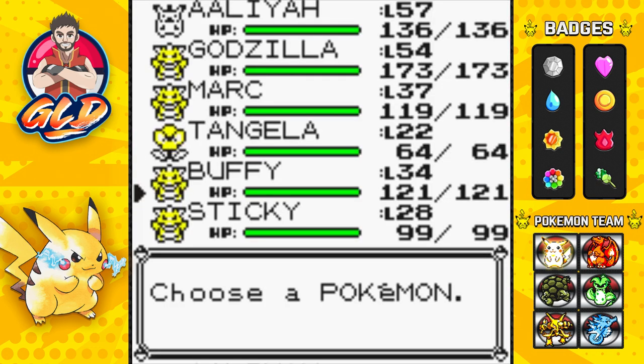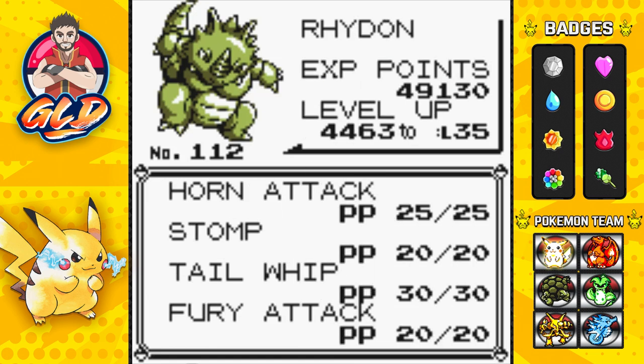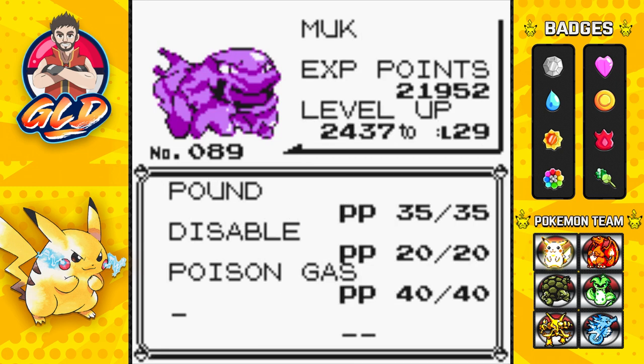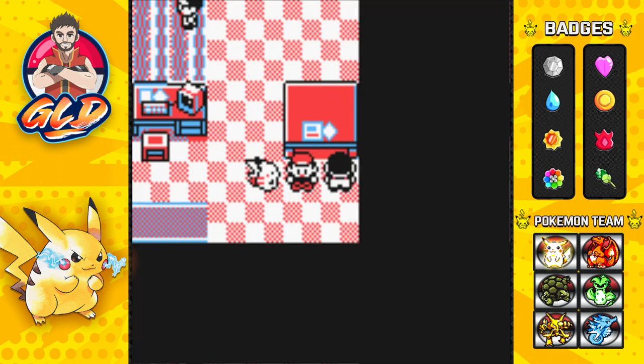One of them is named Buffy — the Rhydon. It's both Ground and Rock type with pretty good Attack and Defense, but its Speed really isn't good. It has Horn Attack, Stomp, Tail Whip, and Fury Attack. The next Pokemon is named Sticky — a Poison-type Muk. It has Pound, Disable, and a pretty good move set.